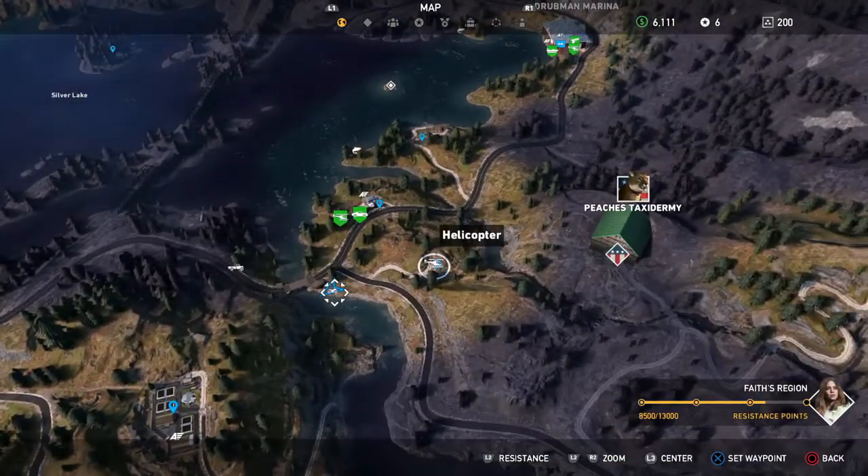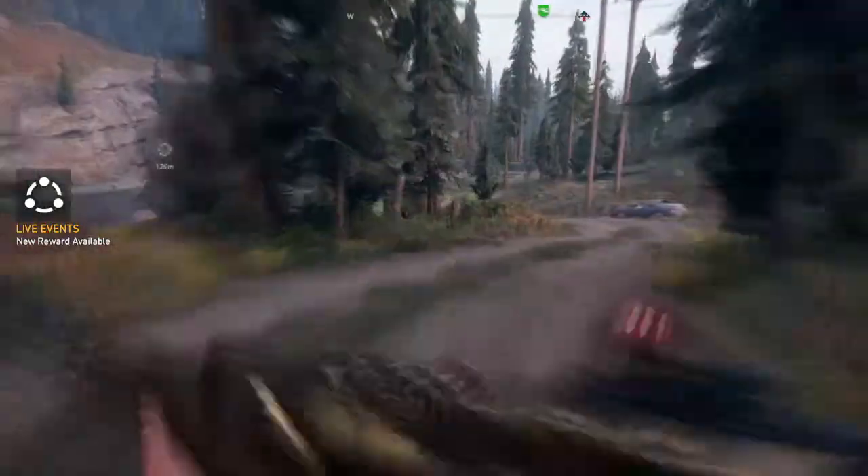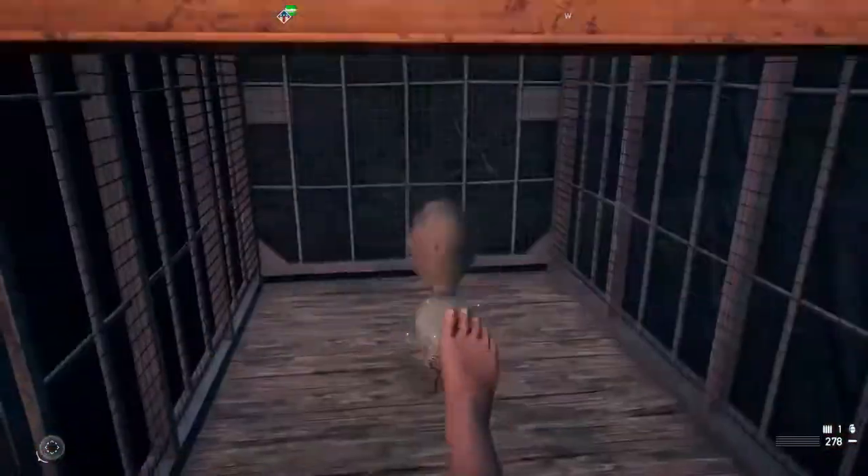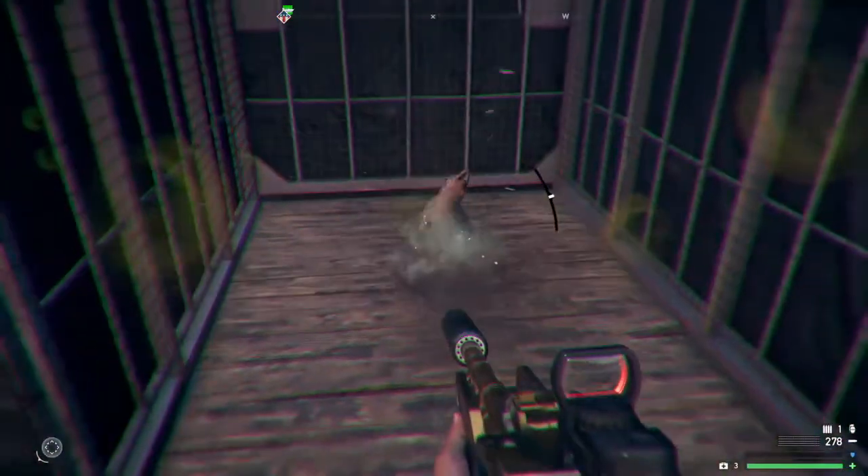We're just going to be farming a meat wagon found close to the Mokoi Cabin. Go to the Mokoi Cabin, go down here — you can also start at the gas station up there — but come down here. There's usually one guy hanging around, so get rid of him and open the box.